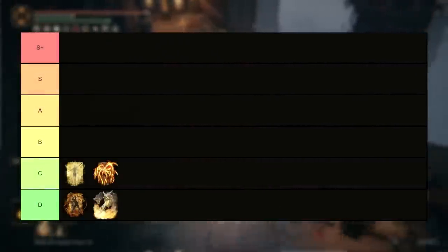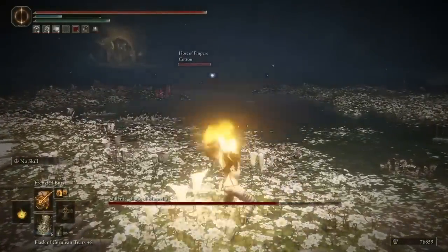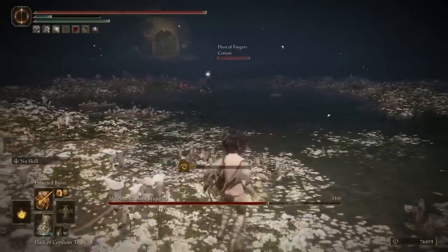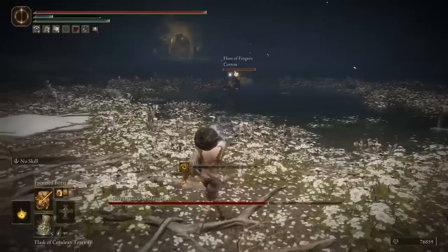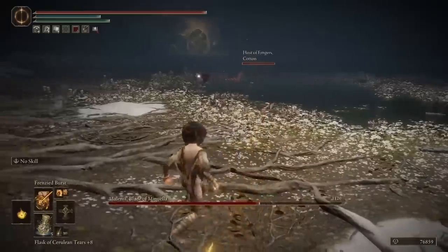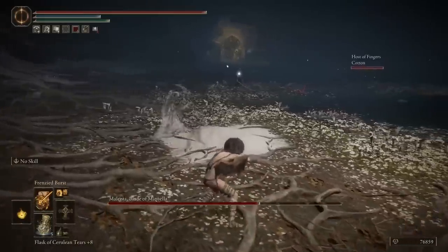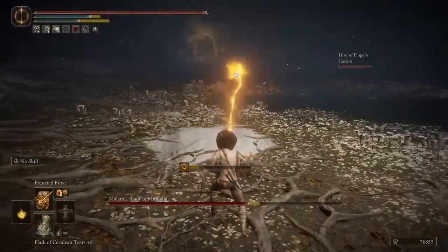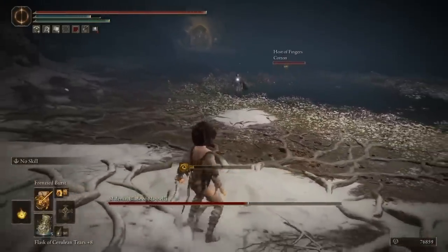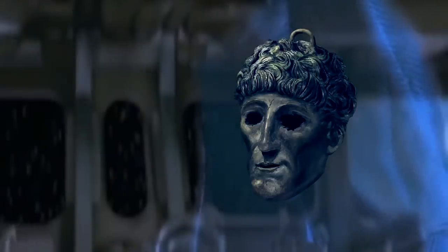Speaking of madness incantations, next up is Frenzied Burst — the laser beam pretty much every player has seen at some point, as people love going into invasions with this and just sitting a mile away trying to snipe you from absolute maximum targeting range. The damage is decent and the madness buildup it applies is significant, but there are even funnier ways to use it, like killing Malenia — who most people agree is one of, if not just the hardest boss in the game — as two people sitting on opposite sides of the room just playing a weird game of ping pong with laser beams.